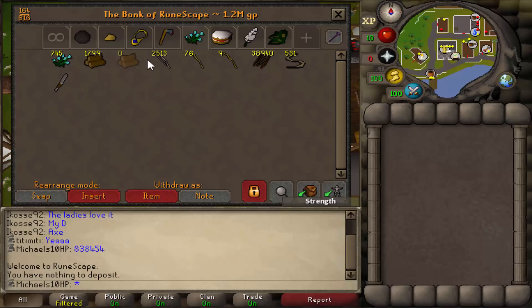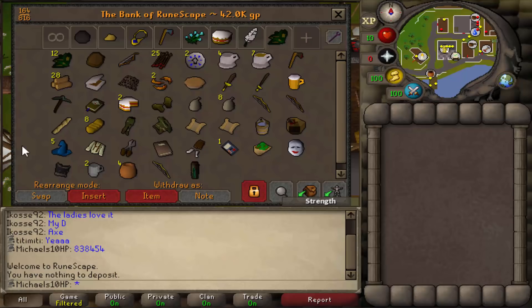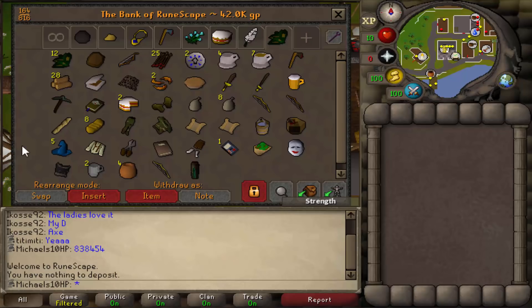I have those maple longbows worth 600k but I'm not even sure how to get the money out of them — I don't really want to alch them, maybe I'll just sell them to shops. Then I have a food tab, mainly some salmon and trout, some fishing supplies, and a full bank tab with random stuff. That's everything for my bank.